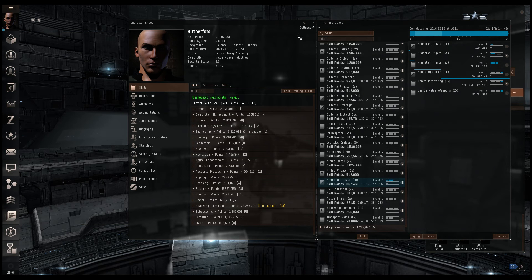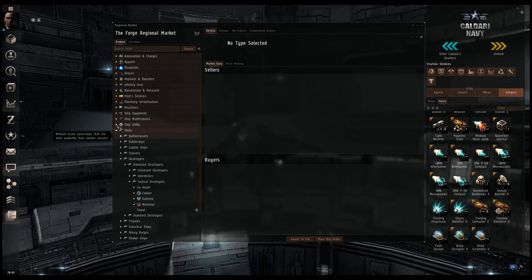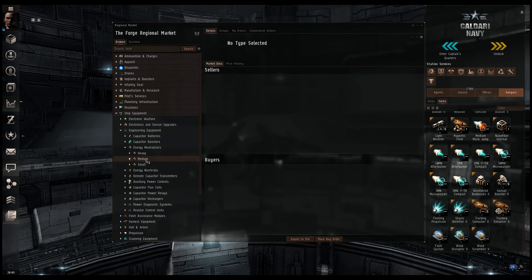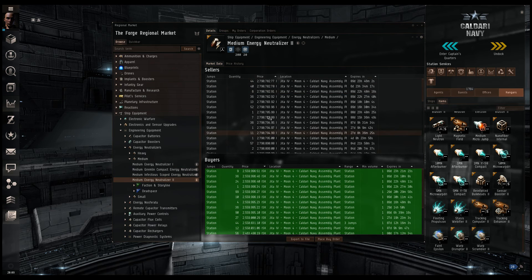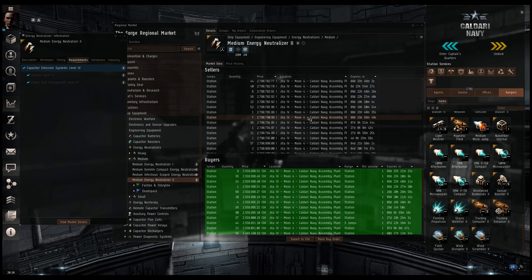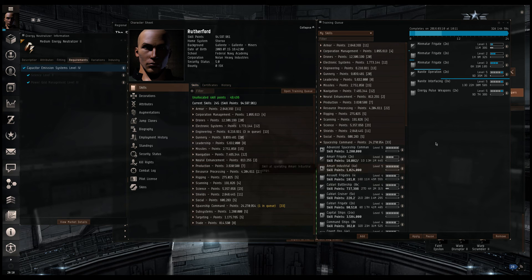Modules work the same way. Let me quickly show you — I'll open up the marketplace from our station menu. Let's say I want to use a tech two medium energy neutralizer. There it is, that's how much they cost. I already have the skills for this, but if I didn't, they would not have a check mark. I would look at what I need, right-click, view market details, buy them, open up the character sheet, open up your training queue, inject the skill, throw it into your training queue, hit apply, and away you go. That's how easy it is.